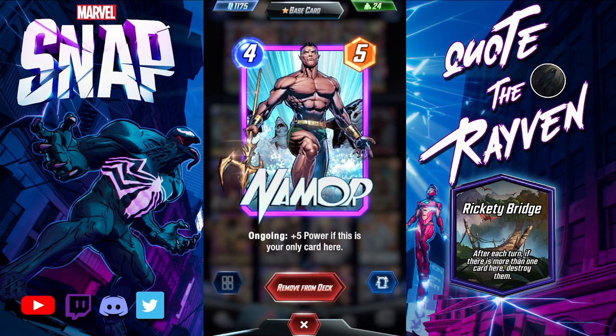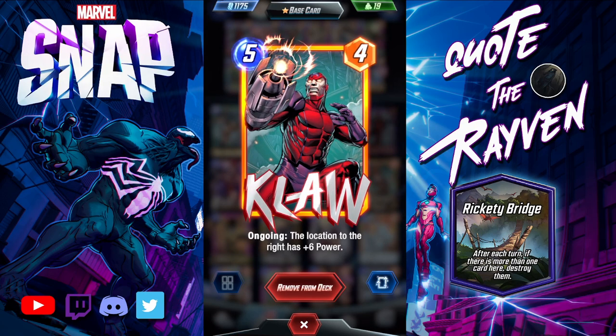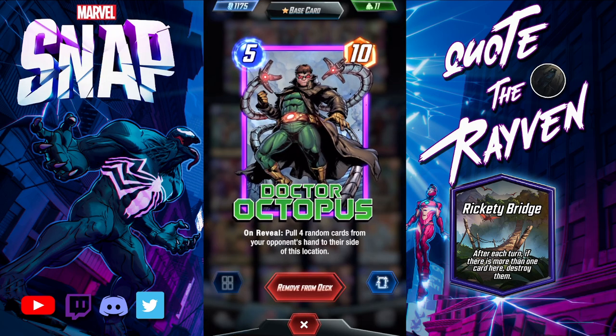My philosophy on this location is to play in the bridge, play in another location, and leave one location empty — that's where you drop Namor. Claw: play him to the left of the bridge and he'll drop six power on the bridge. With Colossus and Mr. Fantastic you have a ton of power there — almost a guaranteed win. Dr. Octopus is another combo piece for this deck.